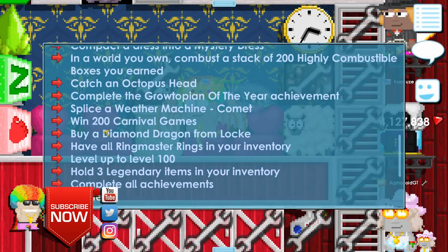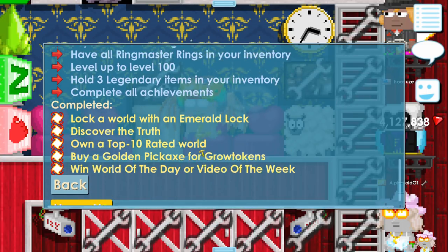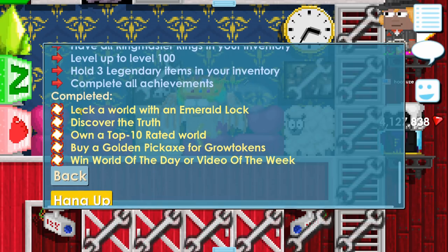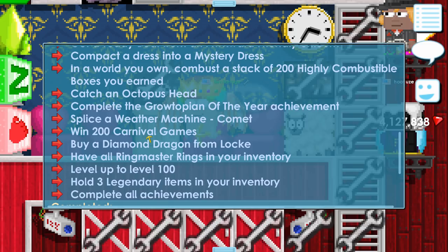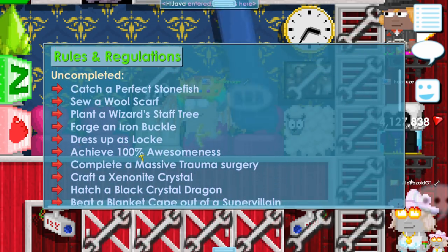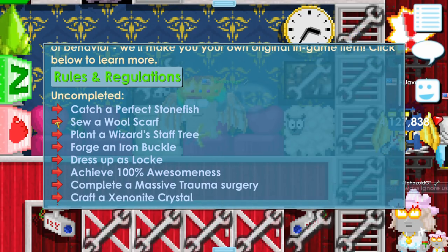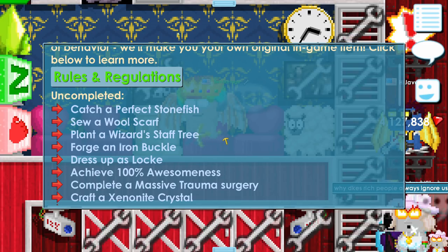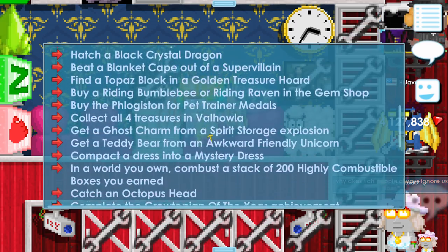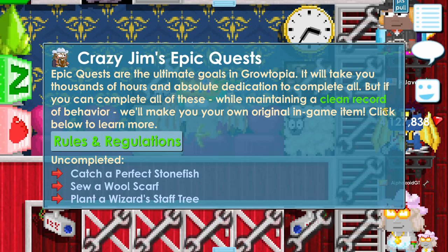You need to do all the quests. For example, you have to win 200 carnival games. I actually did some unintentionally. You also have to dress up as Lock, forge an iron buckle, plant a wizard staff tree, wear a wool scarf, catch a perfect stonefish — everything.